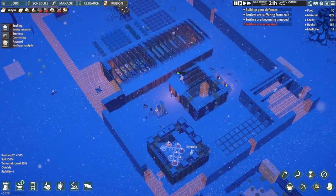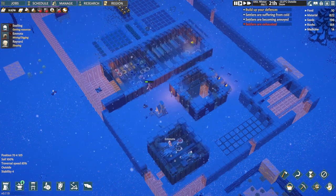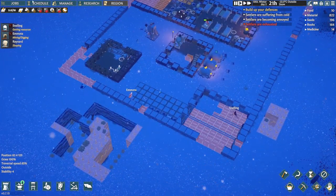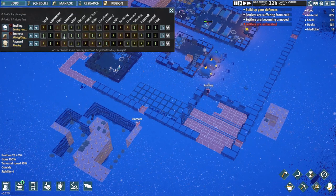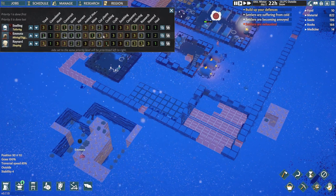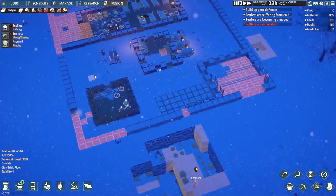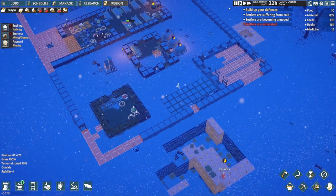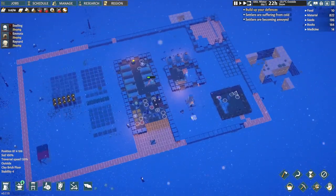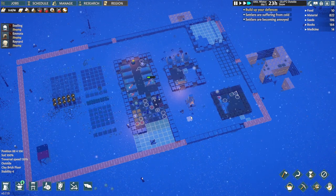This is looking quite nice. Still a lot to build. Wall-wise I think we're out of limestone — somebody needs to get back to mining, that's the problem. Get her off constructing and get her back mining as a priority. Let's speed this up a little bit. We've recuperated a little bit — we are through our little cannibal attack.